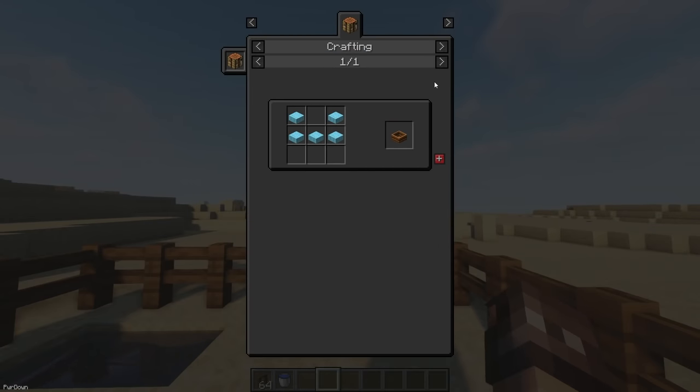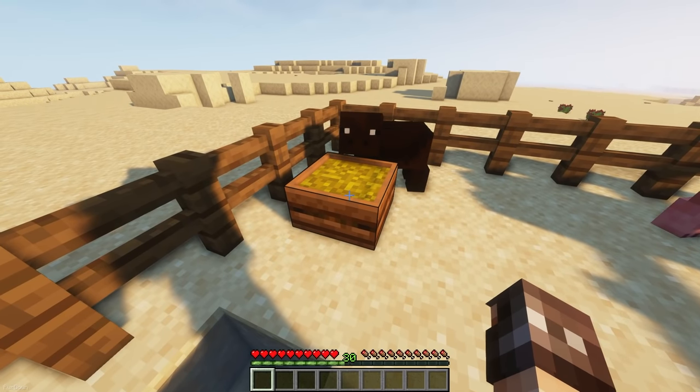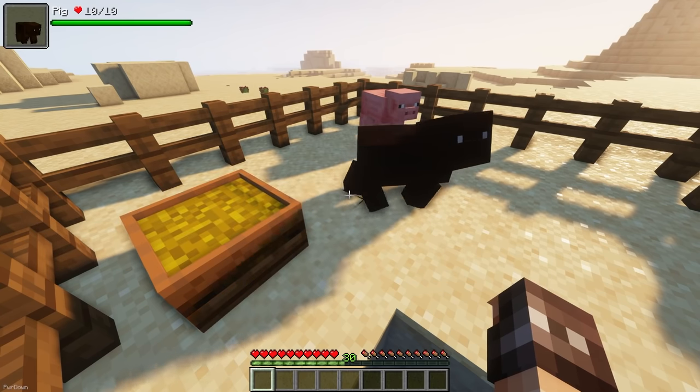The Animal Feeding Trough is a block which can be crafted from 5 slabs. You can place food inside it, like carrots, seeds and wheat. Your farm animals will look for the trough, eat the contents and enter love mode automatically, instead of you having to do it manually all the time.